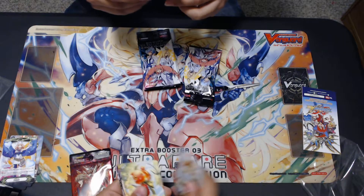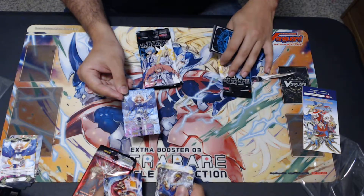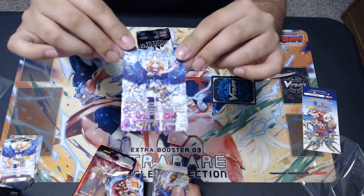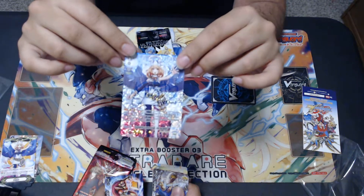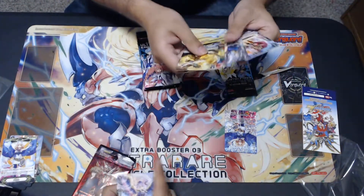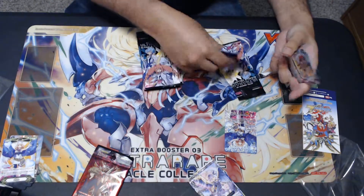Oh hey, what did I say we were gonna pull? URR Zacharyll! Wait — is it the rainbow or is it the regular? It's just the regular blue. But there you go guys — just like on the last video, we pulled ultra rare rare Ezel, and now we have the Zacharyll. All we're missing is Cecilia. And I believe whenever you pull a URR, you still get your two rares in the pack — it's just an extra card in the pack itself.